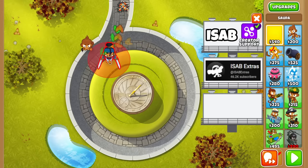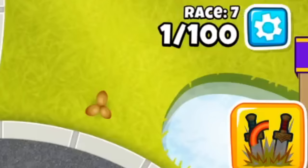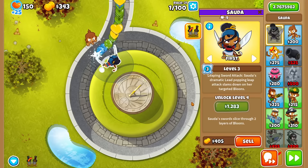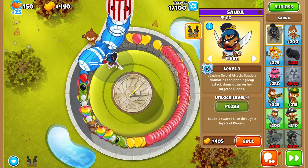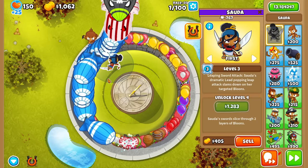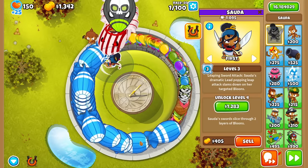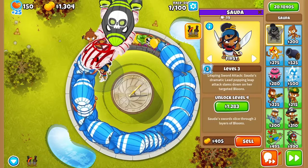Going with Sada here because she has the Olympic sword ability that pops many Bloons, and I want to pop many Bloons to start off. You actually only want to go up to round 80, because otherwise you get super scrams and then you make way less money from them. We'll sell Sada once the Leaping Sword times out so that we can get a new refresh on it.